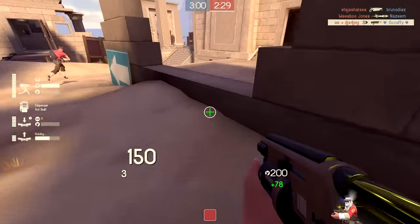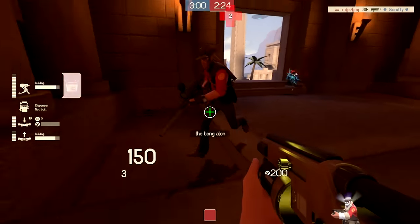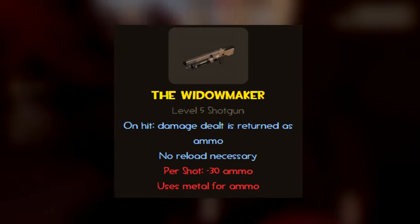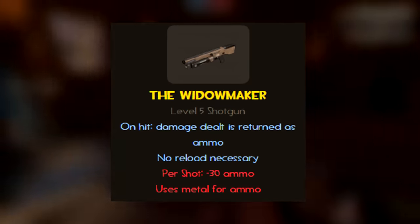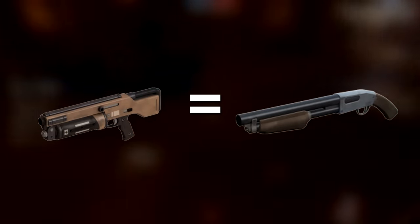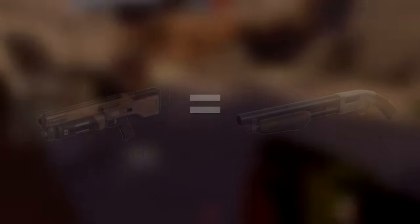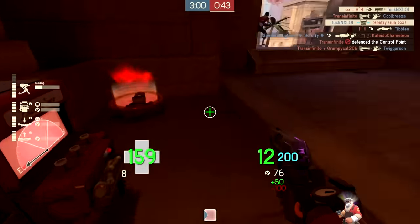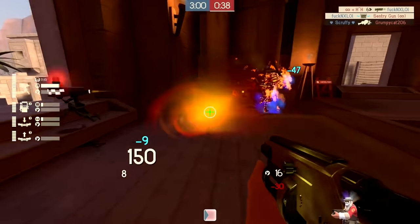Let's review the Widowmaker's stats — well, it doesn't really have stats; rather it has a very unique mechanic. On hit, the damage you deal is returned to you as ammo. You never have to reload it, and it uses your metal reserve instead of having its own separate ammo stash. Every time you shoot the Widowmaker, it will use 30 metal. Other than that, this gun is statistically identical to the stock shotgun in every way. It does the same amount of damage, has the same bullet spread, and will even take six shots before you have to stop, given you miss every single one. Honestly, the Widowmaker is one of my favorite weapons in the game because it is very creatively designed and balanced in a way that rewards you for using it well.